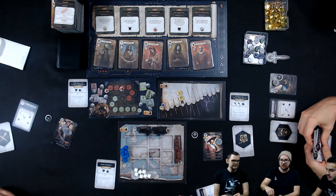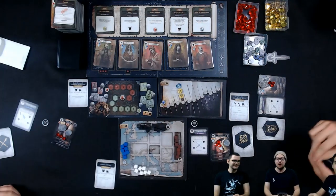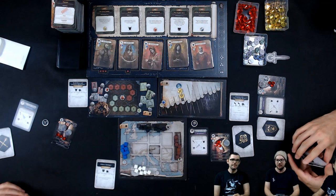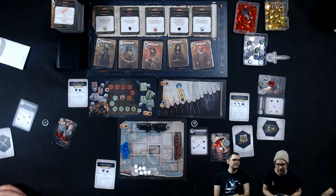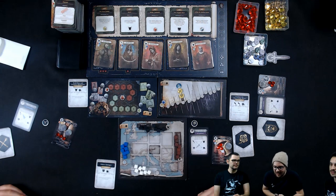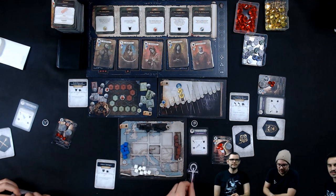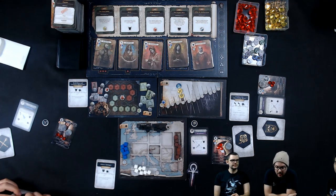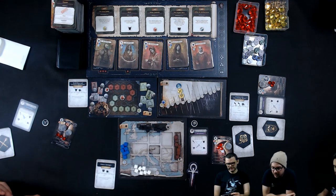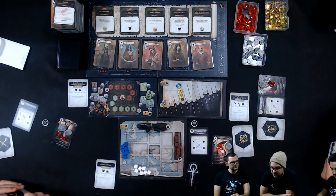The last thing we need is power — three starting power is what every clan leader starts the game with. We won't go into a lot of the rule details, but we'll just start right away with the first turn. As the starting player, shown by our starting marker, I first get to recruit a character from the central queue and then may play a clan scheme.